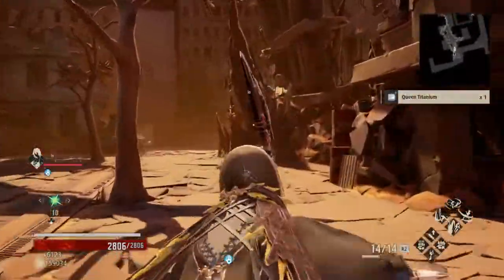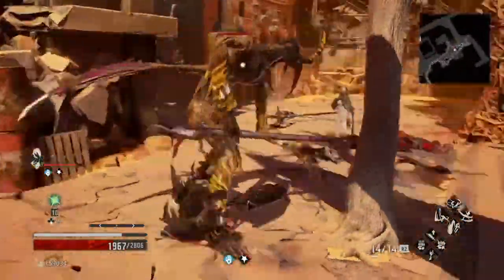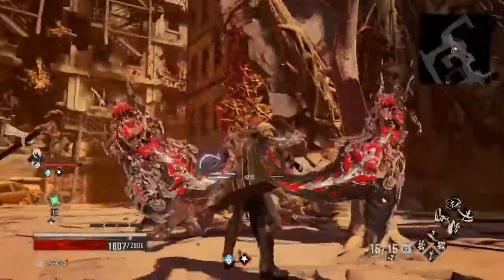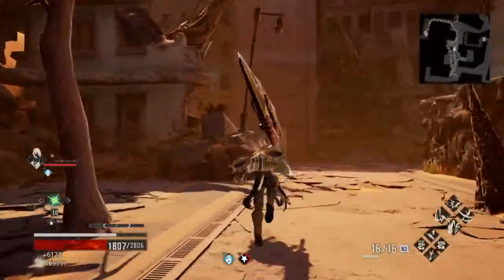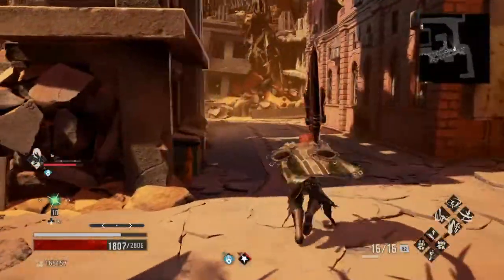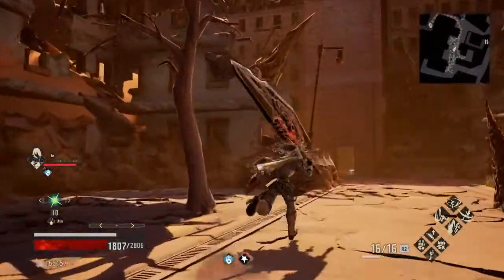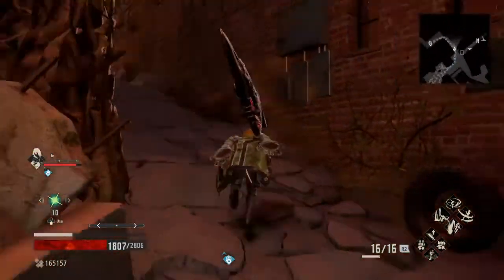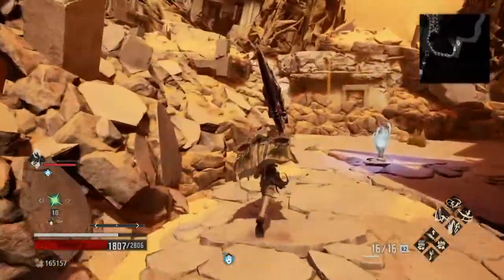And there we have it — clean titanium, guys. Also, if you go down this path here, there are a couple enemies, but to the right I'm pretty sure there's a ladder. You go up that and go forward a little ways and there's a fourth one. So if you want to extend your search just a little bit, you can do that, or go up the elevator on the left if you've got it unlocked. But if you're just coming to the area, you won't have that yet.